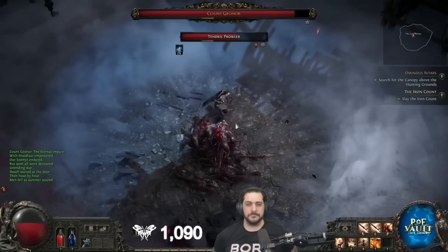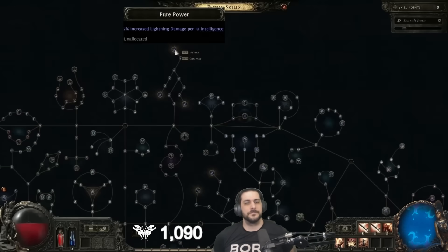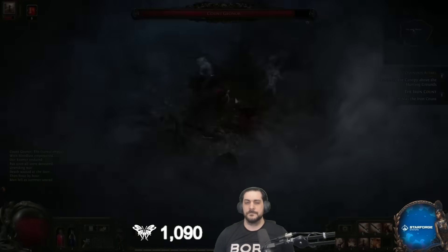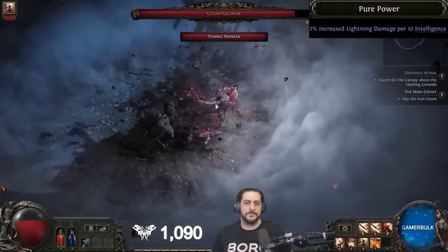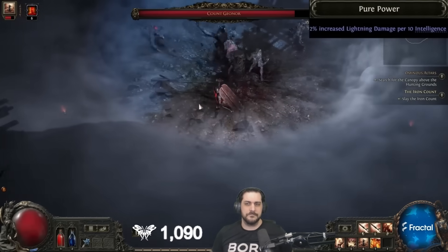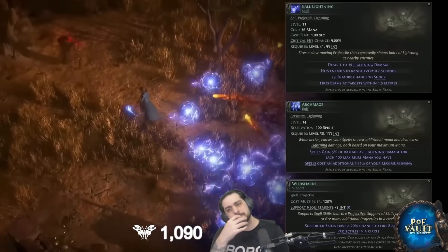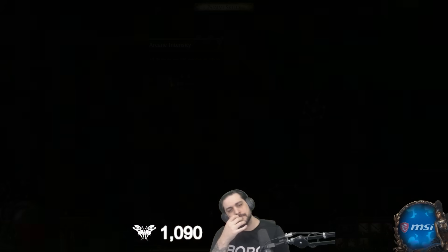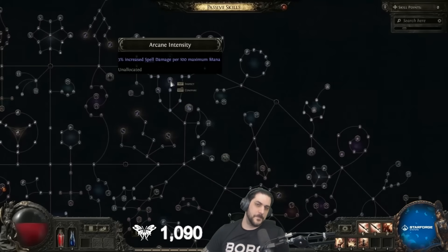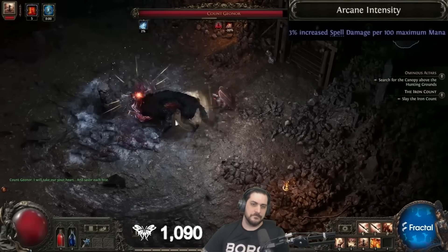We've saved the best till last — stat stacking. Pure Power is right at the top of the tree and grants 2% increased lightning damage per 10 intelligence. The fact that this is lightning damage is crazy considering we know that intelligence is going to grant a lot more mana in POE2 — 2 mana per int — and we saw the Archmage persistent buff shown in the POE2 teaser which combines incredibly well with this node. Arcane Intensity grants 3% increased spell damage per 100 maximum mana with no cap — that's going to be ridiculous, how much increased damage you can get by combining these two notables on an intelligence stacker.